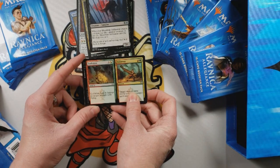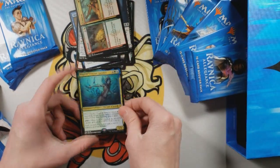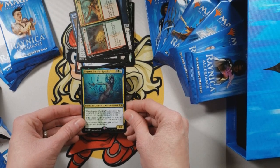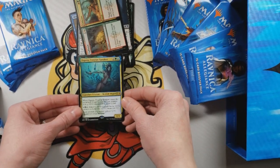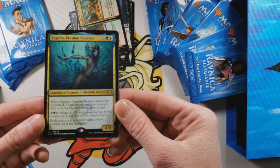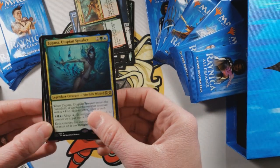Collision and Colossus, which makes our rare — Zegana, Utopian Speaker, a Merfolk wizard. Four mana, enters the battlefield: if you have a creature that has a +1/+1 counter on it, you get to draw a card, and it's got Adapt 4. So you pay that and you can put four +1/+1 counters on it, and then each creature that has a +1/+1 counter on it has trample.